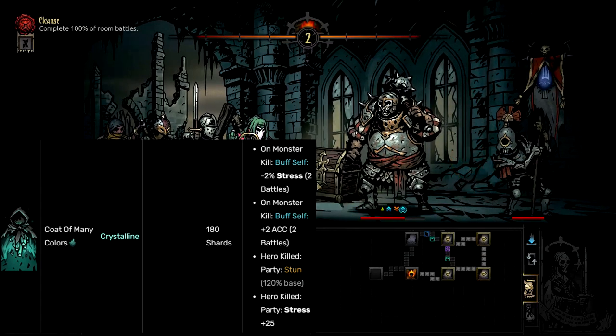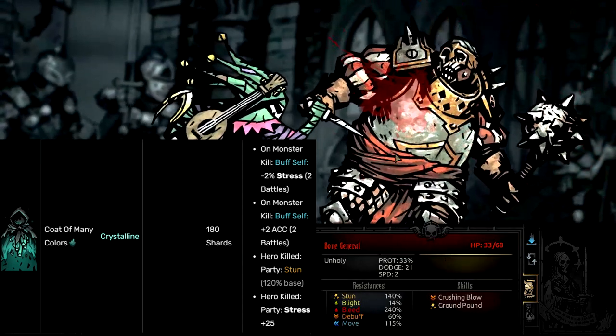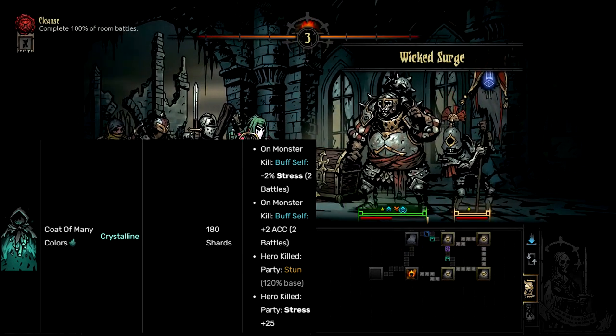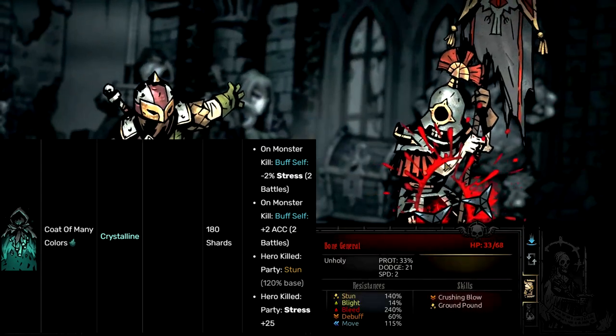Basically, Code of Many Colors is a huge investment. And there is an achievement for having a hero die with the Code of Many Colors — meaning if you want to get all the achievements in the game, you're going to have to buy this and have a hero die with it, most likely in Endless because they come back. But still — why?